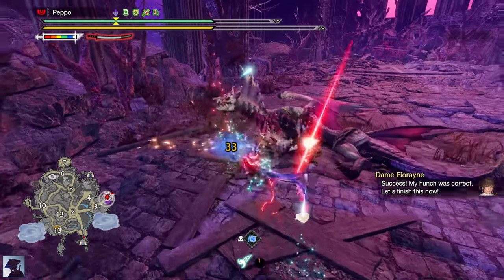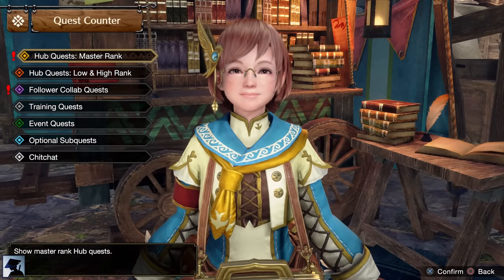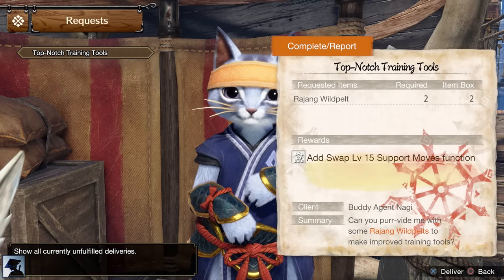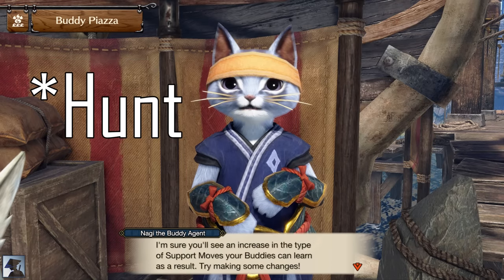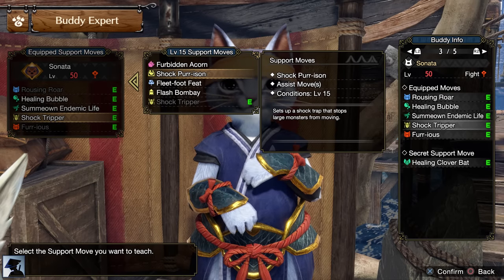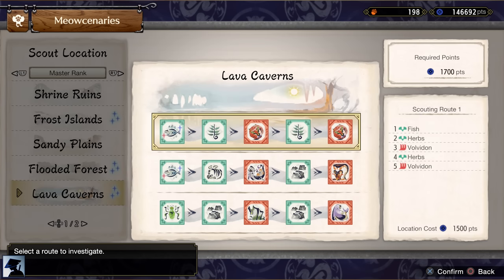Don't forget to use the Anti-Aerial Species Jewel on the Rampage slot of your weapon. Completing Malzeno's Urgent Quest will unlock Master Rank 5 Quests. Moreover, a new request from Nagi will be available. Capture a Master Rank Anjanath and you will be able to swap the 4th support move of your Palico. At the same time, you will also be able to send your buddies to the Lava Caverns via the Meowcenaries.